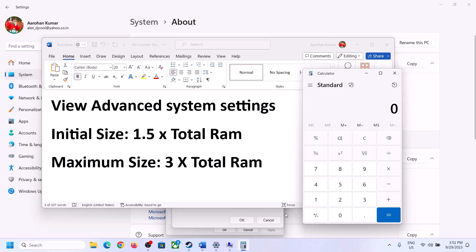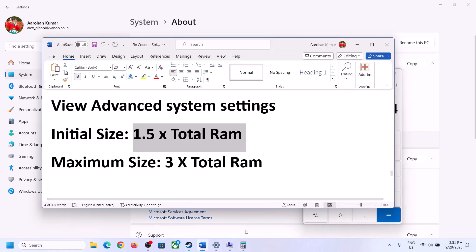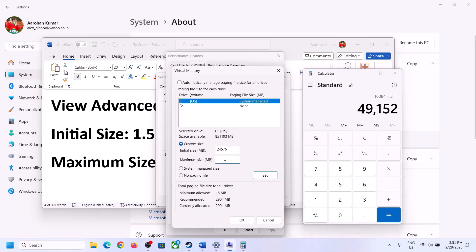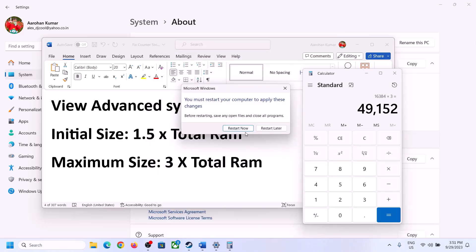With 16 GB of RAM, the initial size is 16 × 1024 = 16,384 MB and the maximum size is 16,384 × 3 = 49,152 MB. Enter these values, click Set, click OK, Apply, OK, then restart your computer.